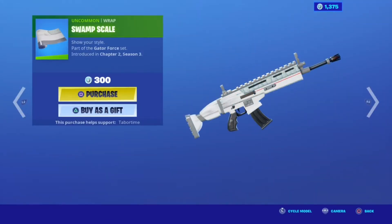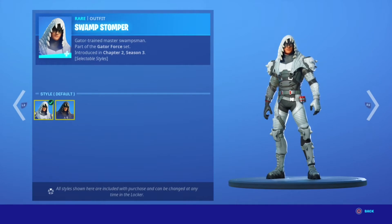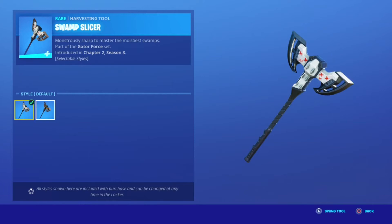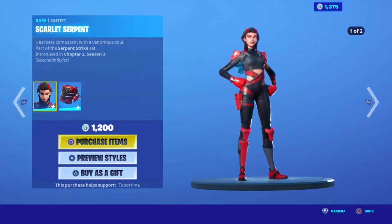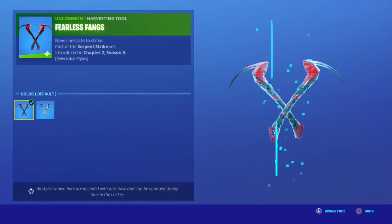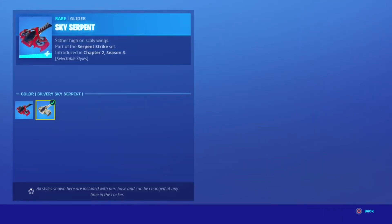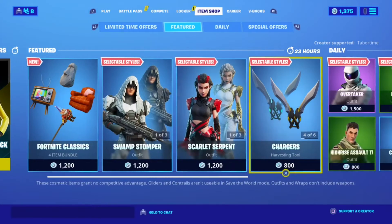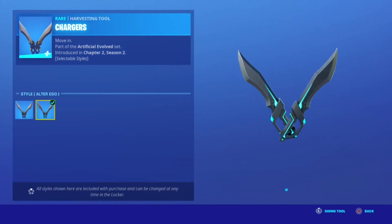On sale we have Swamp Stomper and Slice Away, both with default edit styles. Scarlet Serpent also has default and cool styles. Serpent Fella's Funks is also available. Silver is in the shop - not sure why they didn't rate it higher. Charges is also available with edit styles.